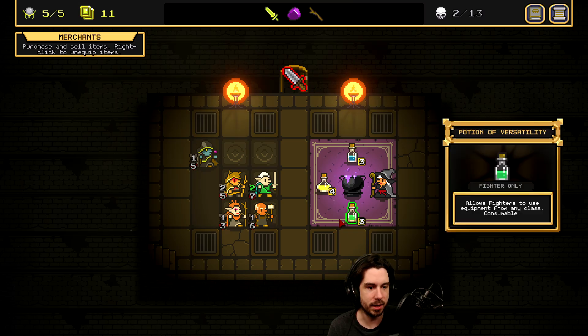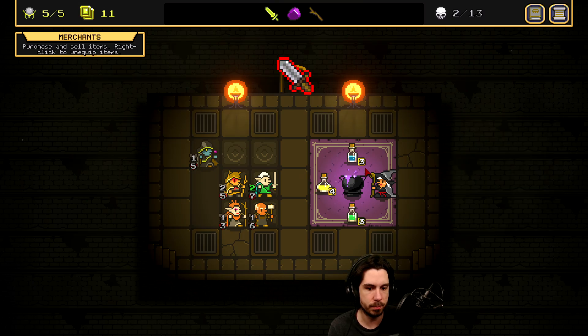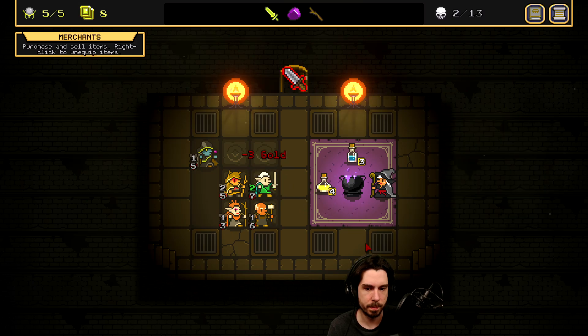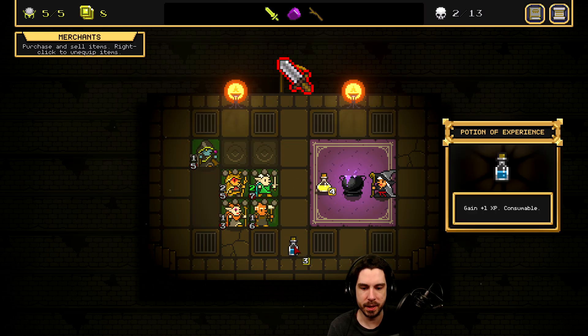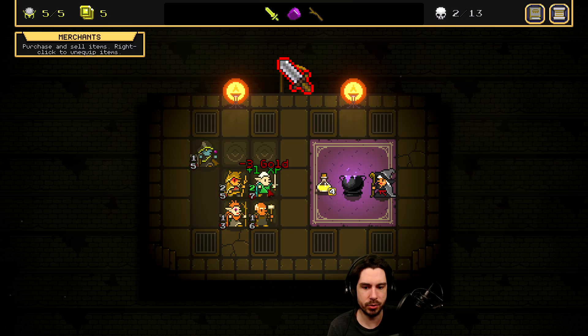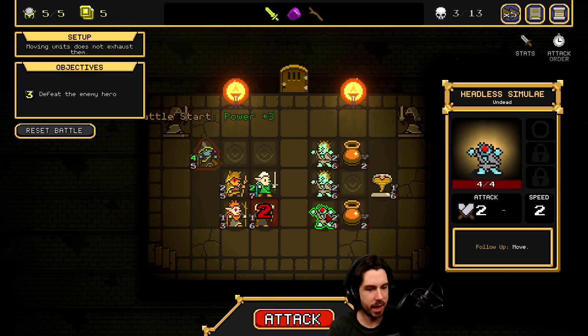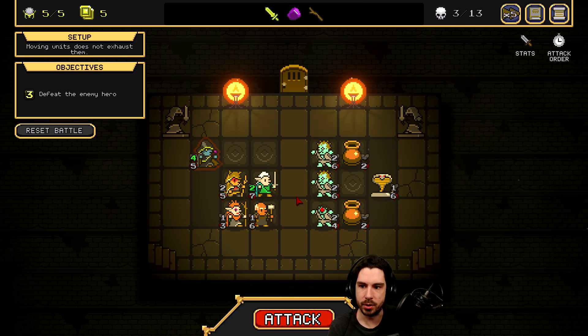Potions: allows fighters to use equipment from any class, consumable. Transform a fighter into a basic copy of a random party member — the character loses all their equipment, consumable. Or plus one XP. I like the potion of versatility — why don't we drop that on our Sword Dancer? We've got enough for the XP too. I think I want to get our Sword Dancer leveled up. They now get poisonous and changes lanes, plus more HP and higher attack. A very noticeable power spike after the first boss.